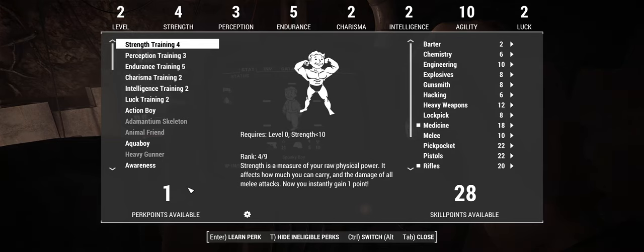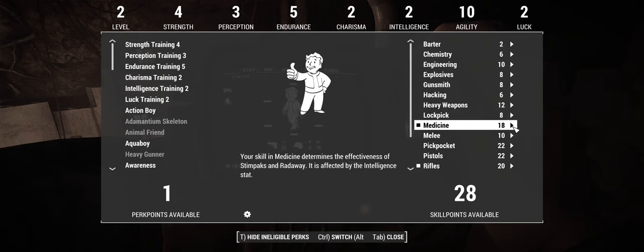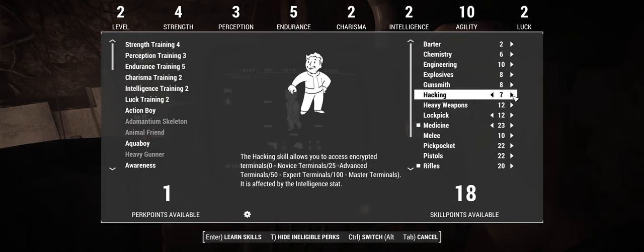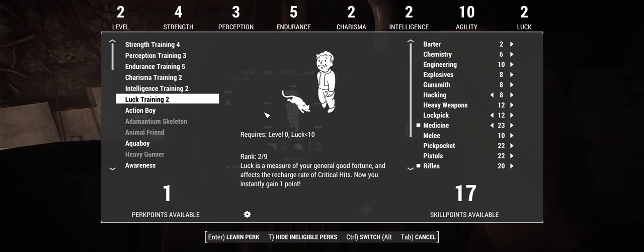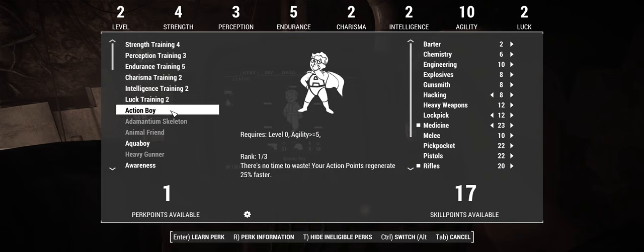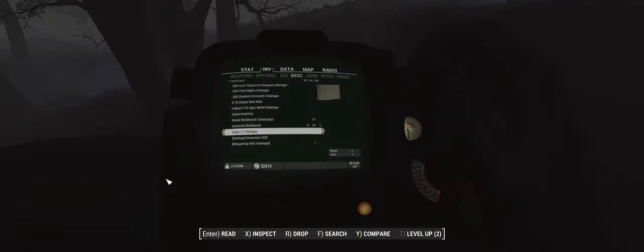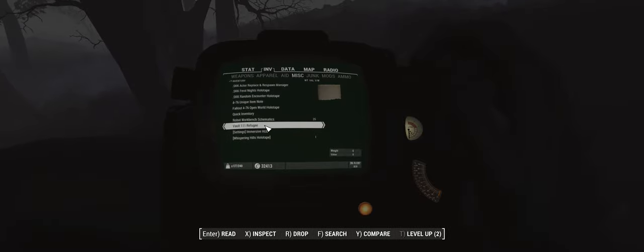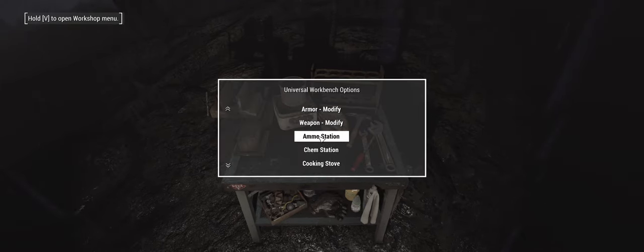Fallout 4's leveling system has also been changed, with the mods Level Up Menu X and Be Exceptional adding in a leveling system closer to previous Fallout games. And the Humble Perks pack includes all new perks to unlock, each balanced and tailored to more specific playstyles. The Equipment and Crafting Overhaul has also been included, which adds in a new universal workbench so you can craft on the go. You can also use it to craft a campfire and a place to sleep, which is highly encouraged.